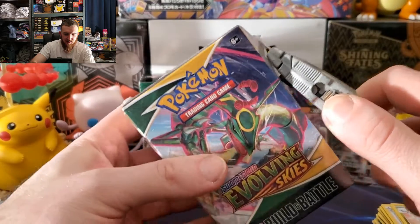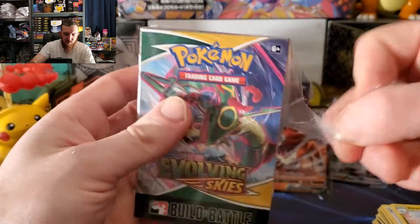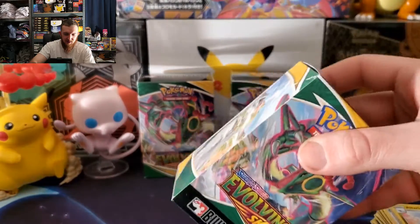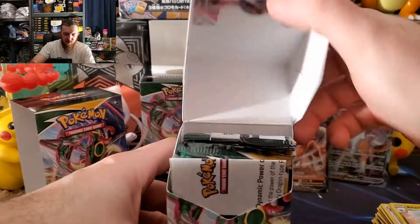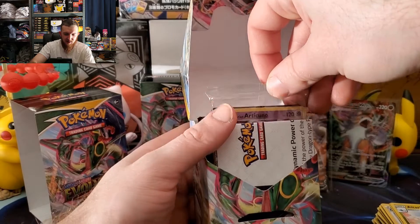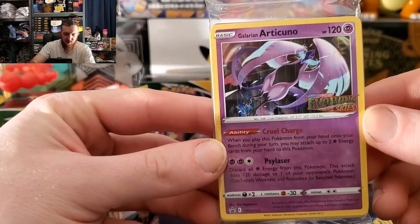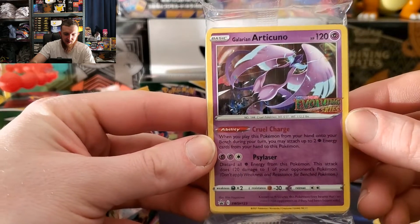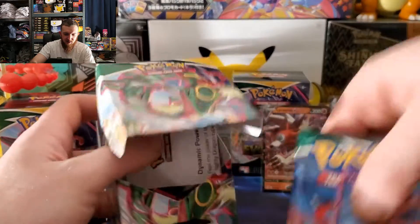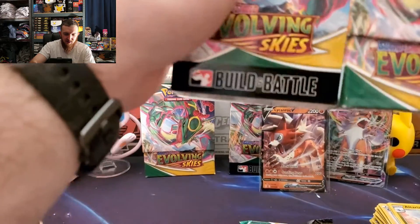So that I don't have to keep buying these things — as much as I love to open these Build and Battle boxes — we're doing all right. Let's see what we got here. Oh, Galarian Articuno! That's a cool promo card right there. Galarian Articuno — that's what we're looking for. So now we just need that last promo because we got the Zapdos for the third time, but four more packs.